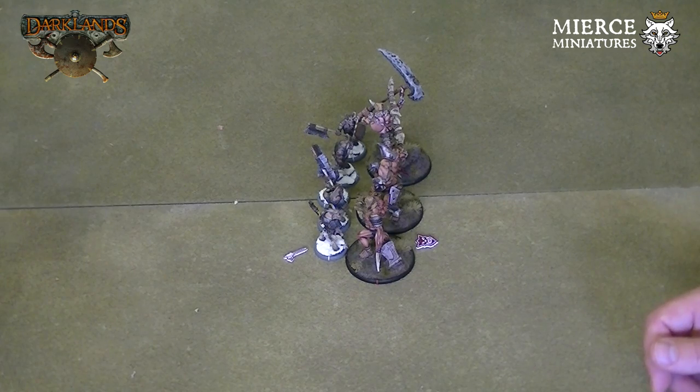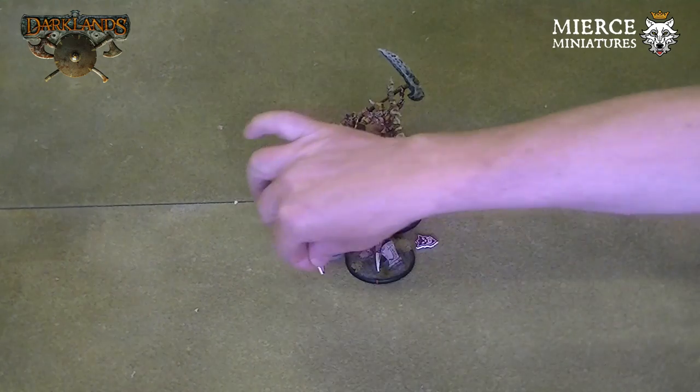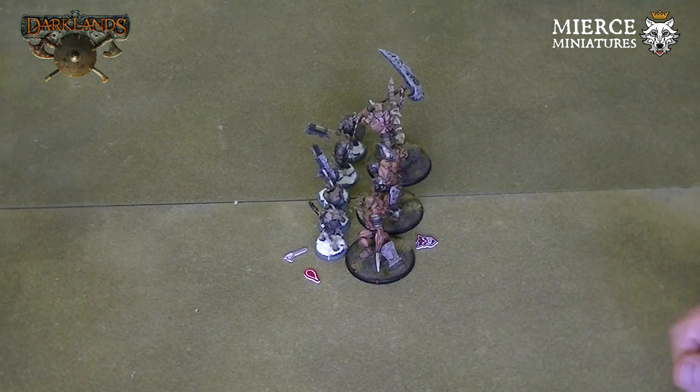In this example of combat, five Gabraks that are exalted — indicated by an exalted token at the side of the unit — are fighting three easy brutes. The brutes are frenzied, again shown by a token. The Gabraks cause 17 points of damage on the brute unit and receive one blood token, with the remaining seven points being lost in terms of bloodlust. Frenzied units gain two blood tokens for each ten points of damage they do on an enemy unit.